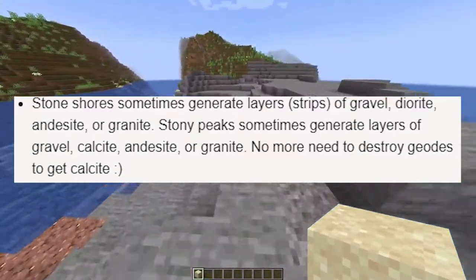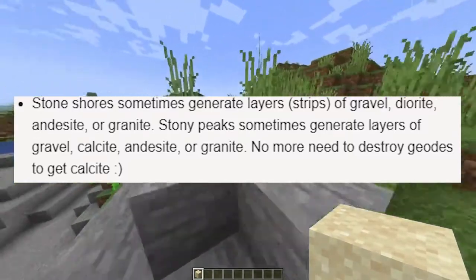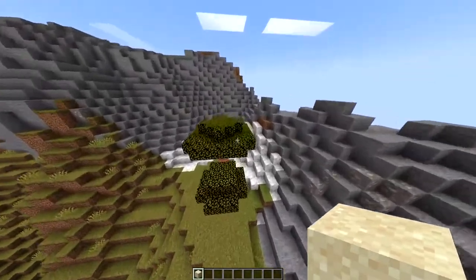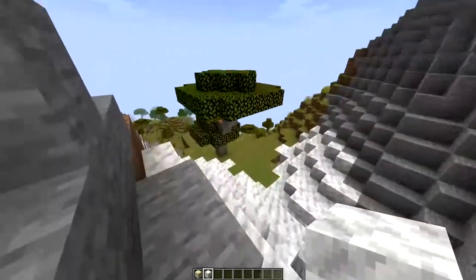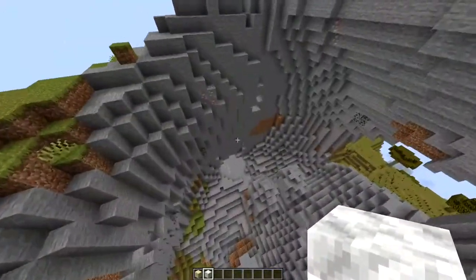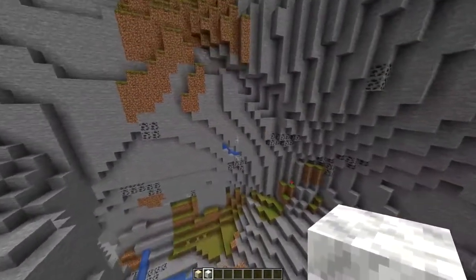Stony shores sometimes generate layers and strips of gravel, diorite, andesite, or granite. Stony peaks sometimes generate layers of gravel, calcite, andesite, or granite — no more need to destroy geodes to get calcite. Looking at the stony peaks, we can see calcite here, which is normally found around amethyst geodes but can now spawn in stony peaks. That's a great addition. I don't really see the distinct layers they're talking about though — maybe it wasn't fully implemented.